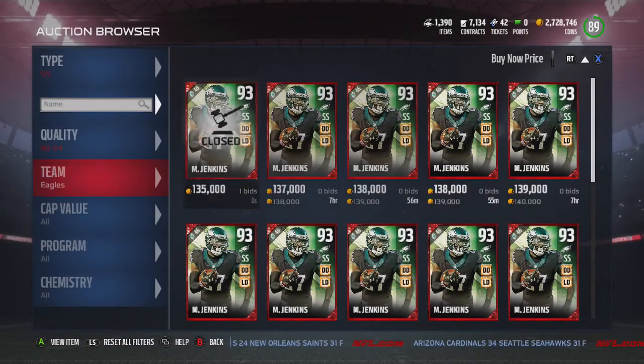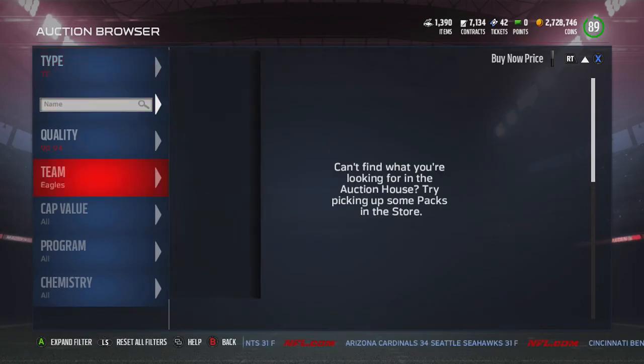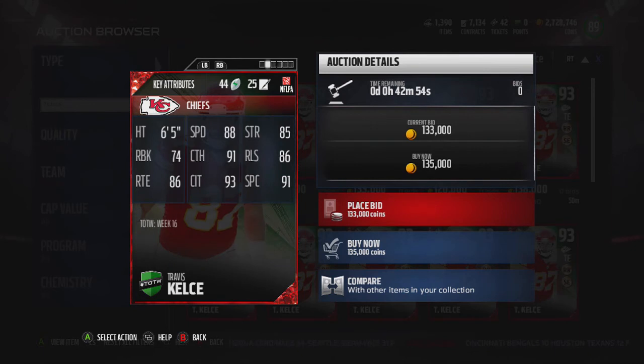Travis Kelce — I wonder if he's going for 130k. He's going for 135k. He has 88 speed, 74 run block, 93 catch in traffic, 86 route running. This guy has really been the best tight end this year — I would not be surprised if he gets Team of the Year tight end, especially with Gronk getting hurt. That's the video guys — leave a like if you could, subscribe for Madden 17 content, and I'll catch you guys later.